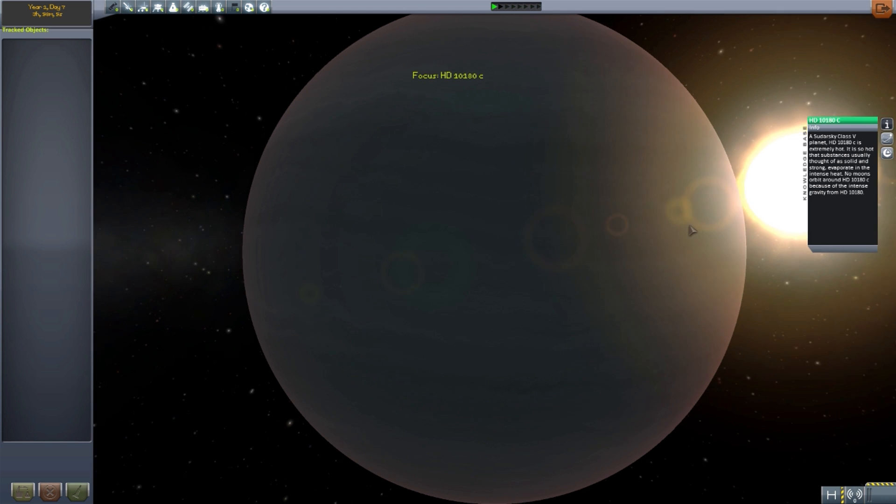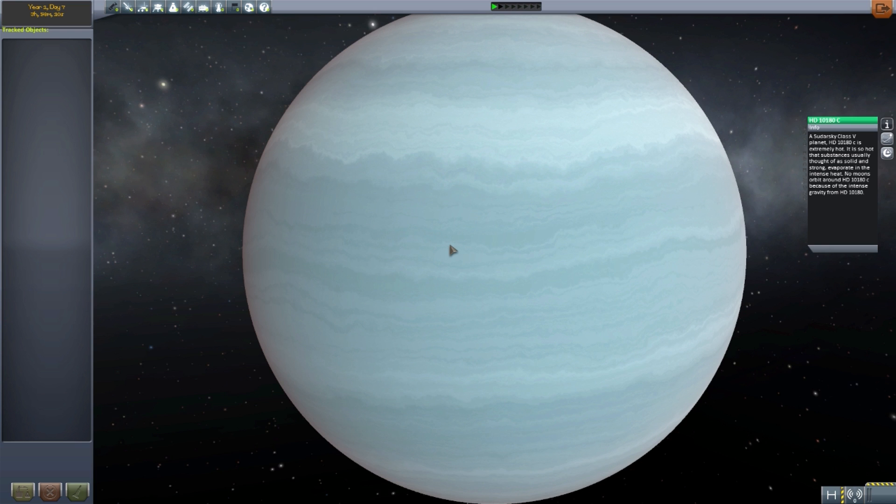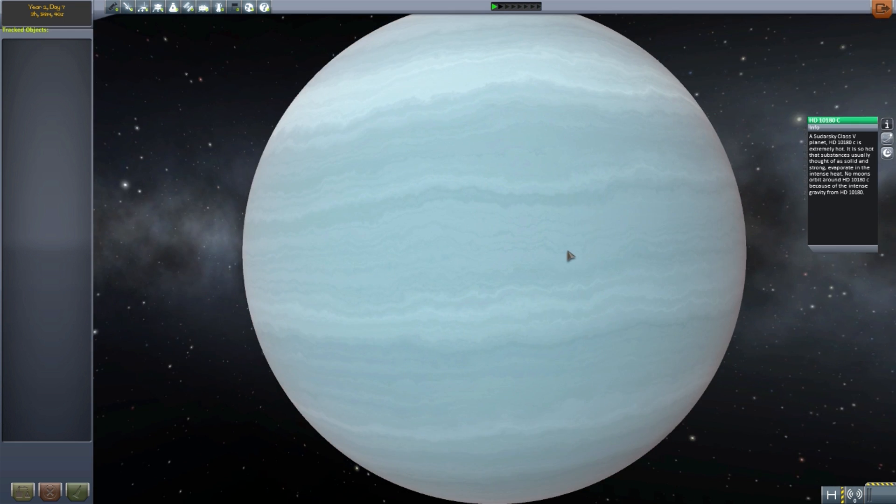The next planet we have is HD 10180c, which is apparently a Sudarsky class 5 planet. It is extremely hot — so hot that substances usually thought of as solid and strong evaporate in the intense heat. There are no moons in orbit, which I should probably mention — there are no moons on any of these, because quite frankly we can't tell that from 127 light-years away. At least not yet. So a lot of these planets are going to be without any moons.